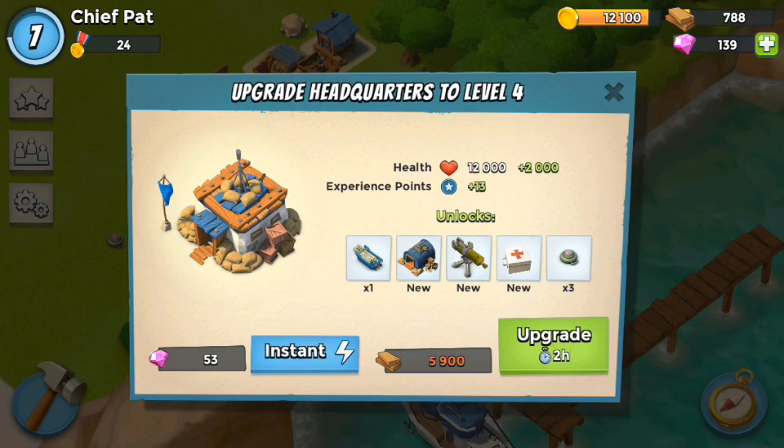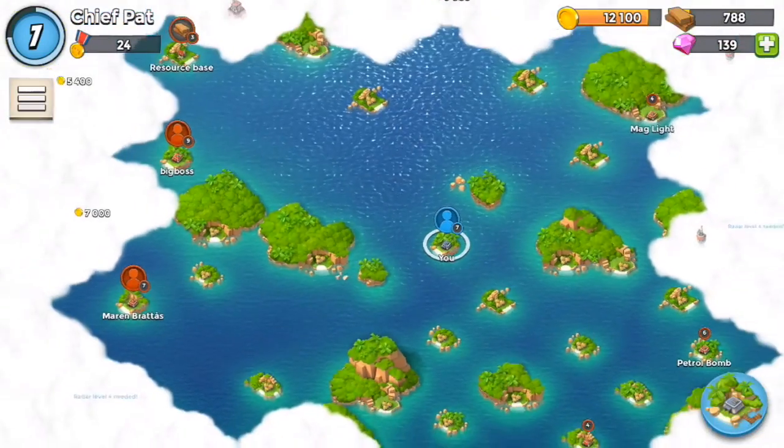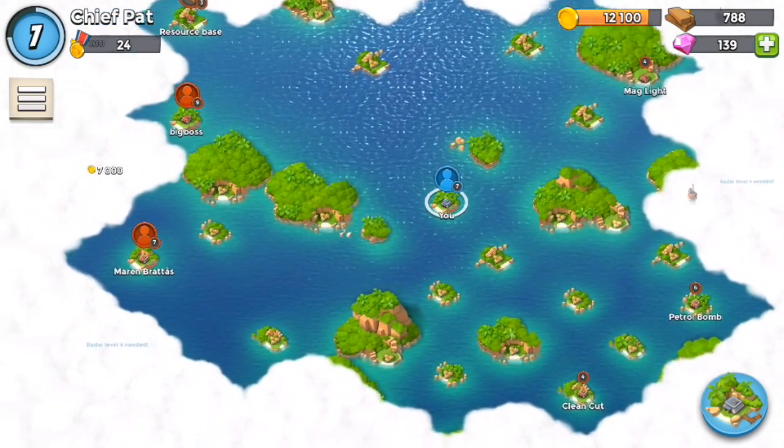It's going to be about 6,000 wood, but we'll get the armory, a machine gun, a med kit, as well as another landing craft — so that's going to be pretty vital and I want to get that as soon as possible.